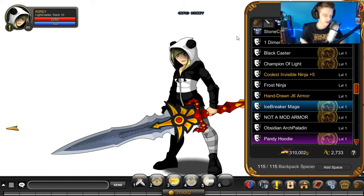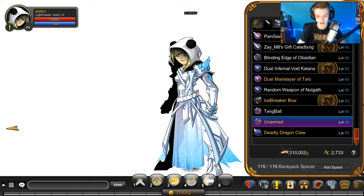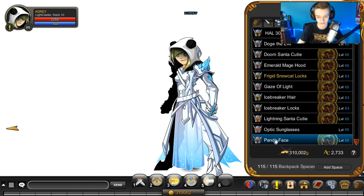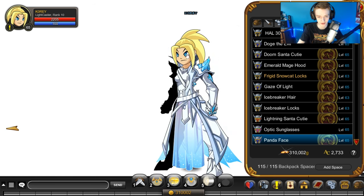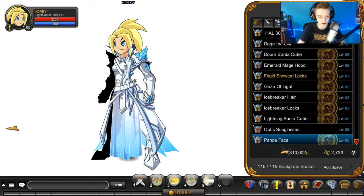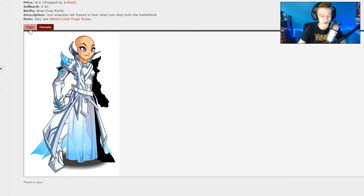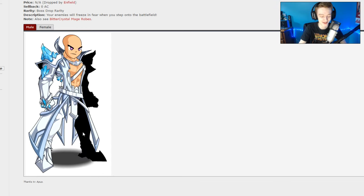I might have lied — here's the Icebreaker Mage armor in-game on the female character. Let's just unequip our blade there so you can see the full thing, and let's also take our helmet off. So it's just a normal Yelkar hairstyle there. The armor looks really sick on a female character. This is one of the very rare armors where the male armor actually looks sluttier than the female armor. You're showing a little bit of skin on the male one.